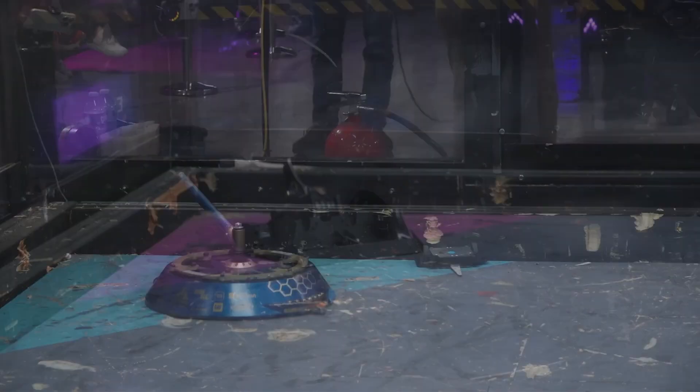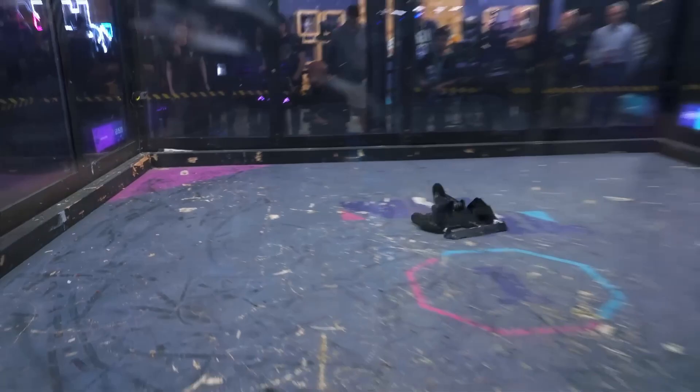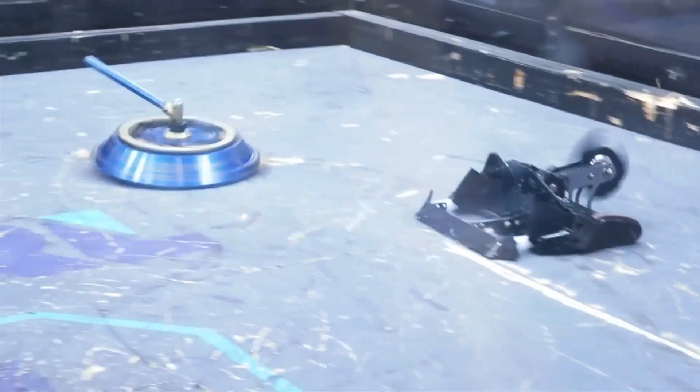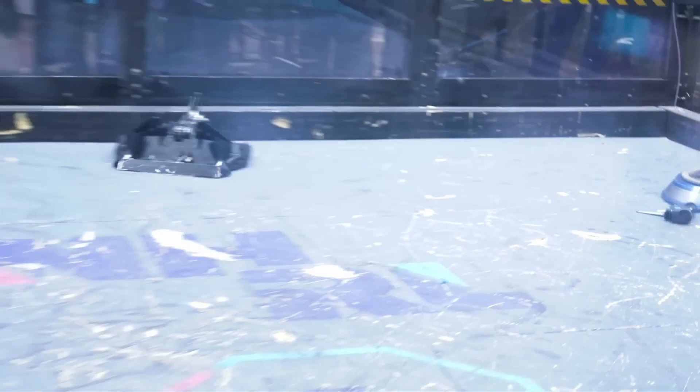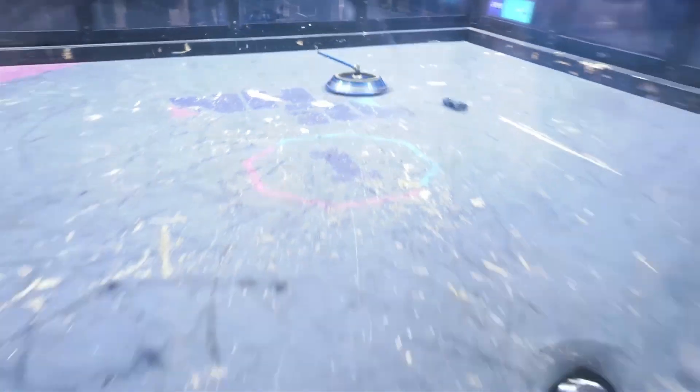A small part of Chonky over there in the corner. Chonky weighs a lot more than Megatron. It's going to look to use that weight to keep itself planted and throw Megatron around. We'll see if that works here as it worked earlier.